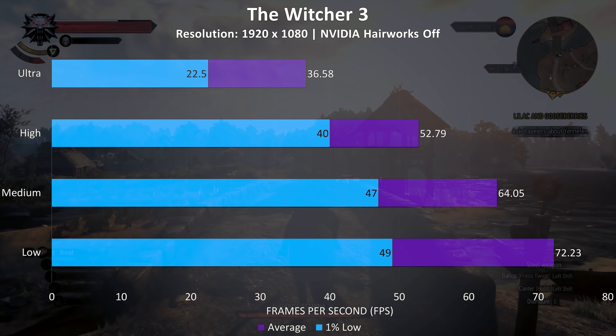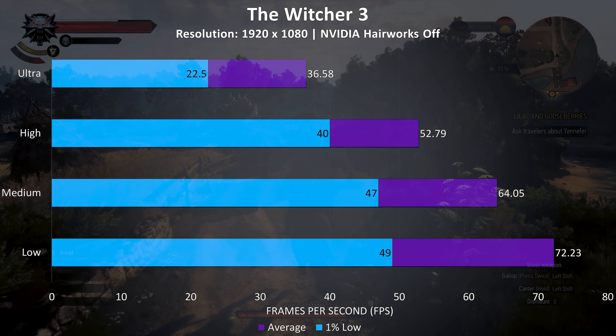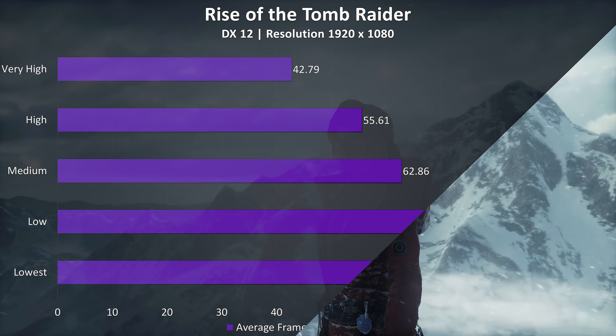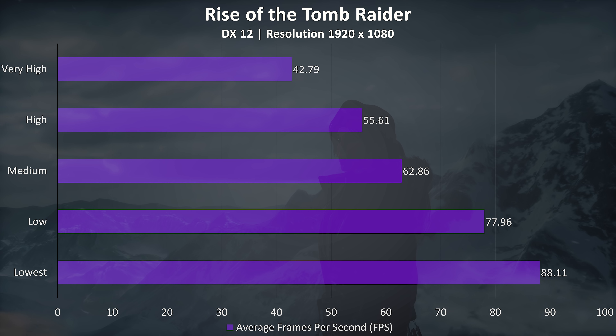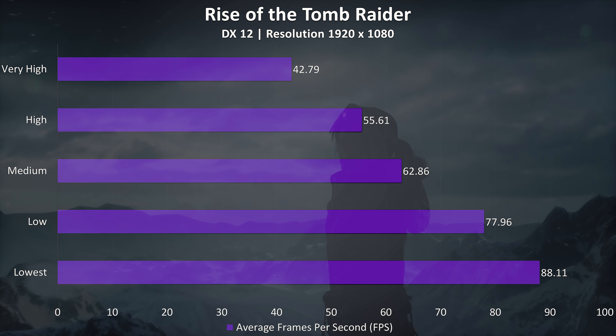The Witcher 3 doesn't really need a high frame rate to play, but was a little stuttery at ultra settings — it ran well at all other setting levels though. Rise of the Tomb Raider was tested with the built-in benchmark, and we were able to average above the refresh rate of the display at medium settings or lower.